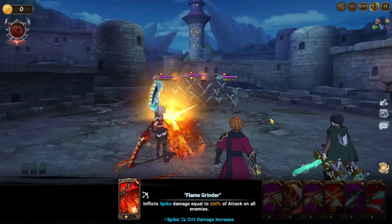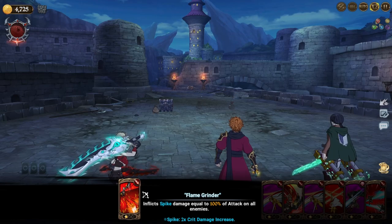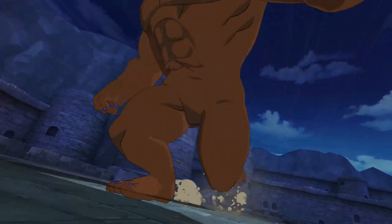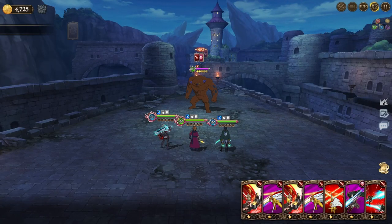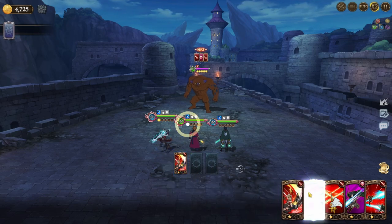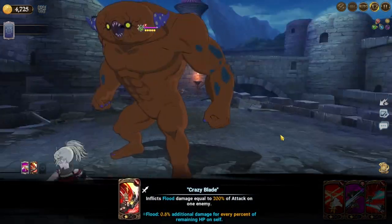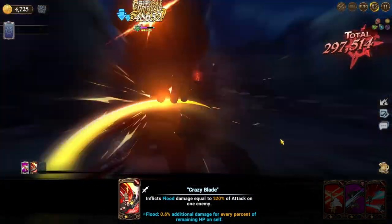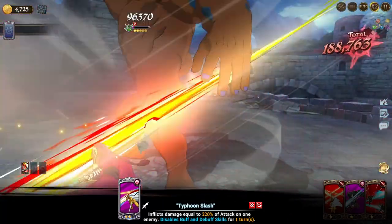The only problem is Arthur's cards — even though I put Merlin on him, he's not critting whatsoever. It would have been a two-hit kill if he just critted. Unfortunately I don't have an attack set for him, so I'm running him on someone else's SSR attack set, and he just does not crit for me. I tested quite a few times and he still does not crit.